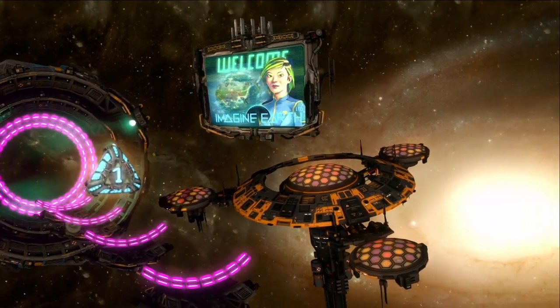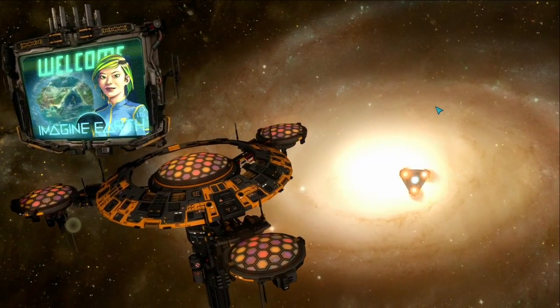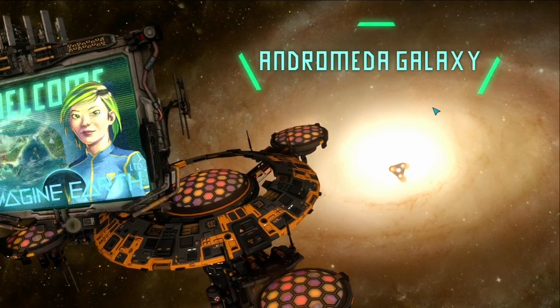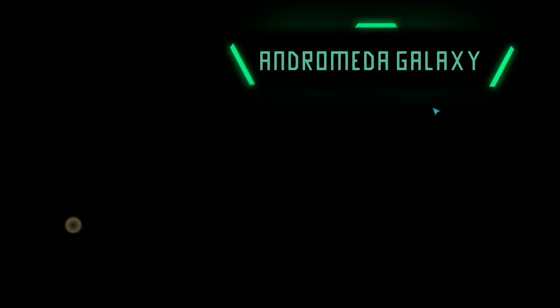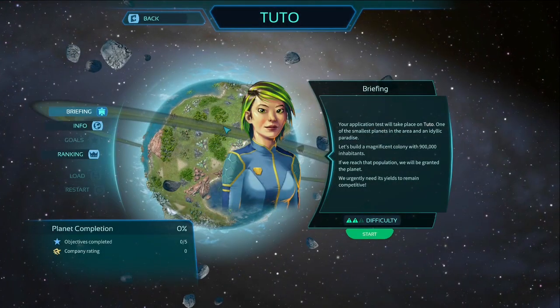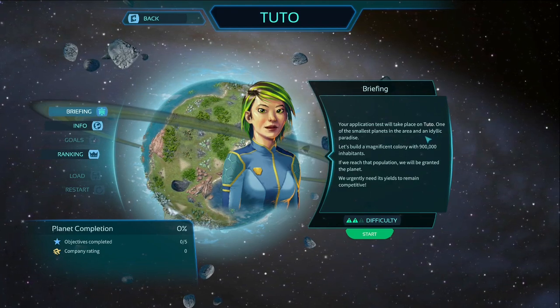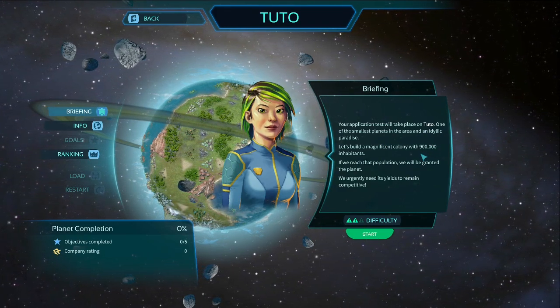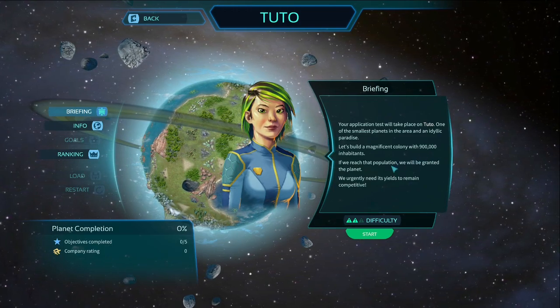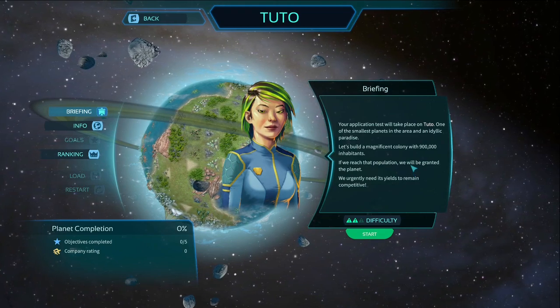Welcome to Imagine Earth Ltd. Your job as a space colony manager is building sustainable civilizations, establishing thriving and profitable colonies on a global scale. Our first mission is on Tutu, one of the smallest planets in the area and an idyllic paradise. We need to build a magnificent colony with 900,000 inhabitants. If we reach that population we will be granted the planet.